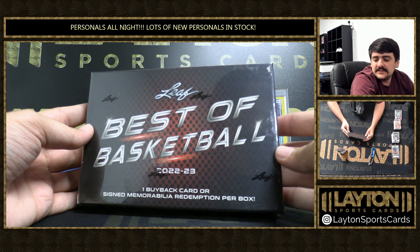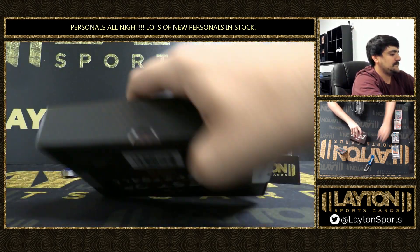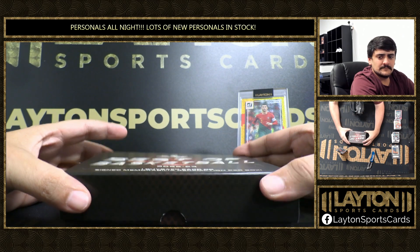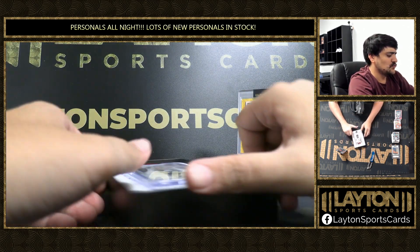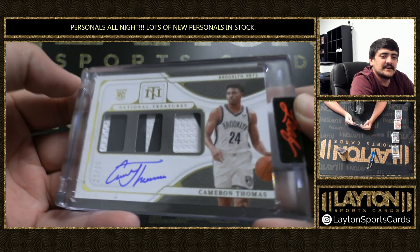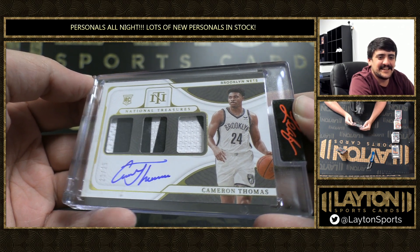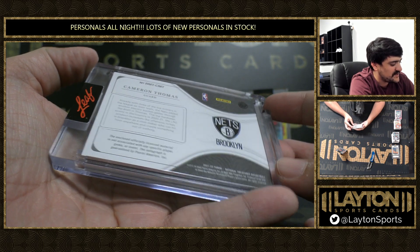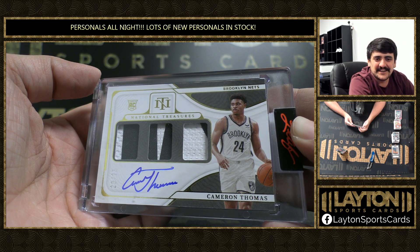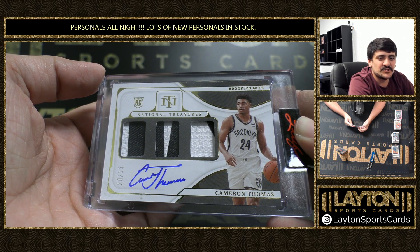Alrighty, and one last box for you Frankie — Leaf Best of Basketball. Good luck, sir. Number to 25 out of NT — we got Cam Thomas on the triple jersey auto on card. Very nice one there for the rookie for the Nets. Cam Thomas triple relic auto out of 21-22 NT. This dude was a bucket a couple times this year without Kyrie and KD — he had a couple 40-point games. Really nice one there.